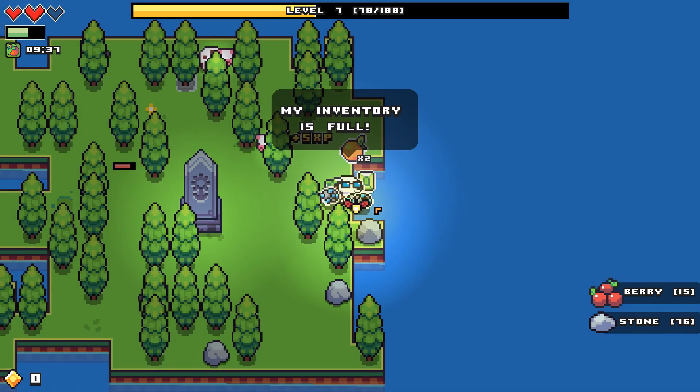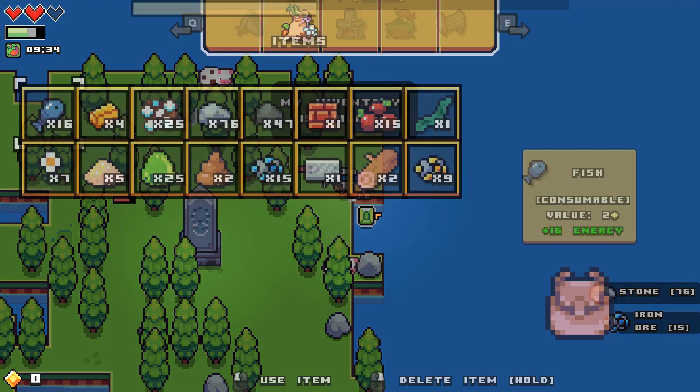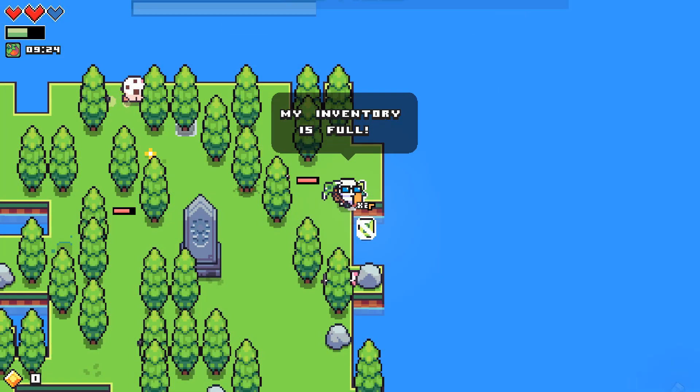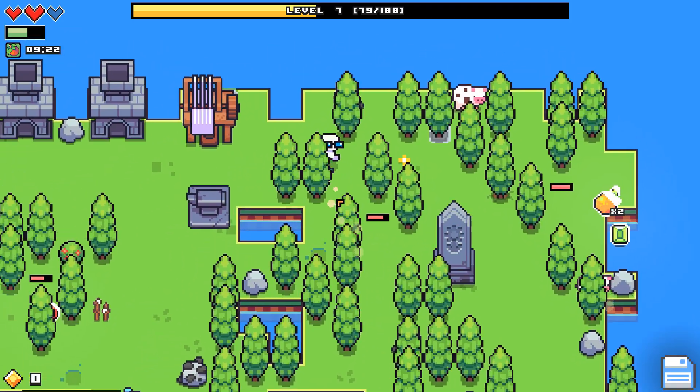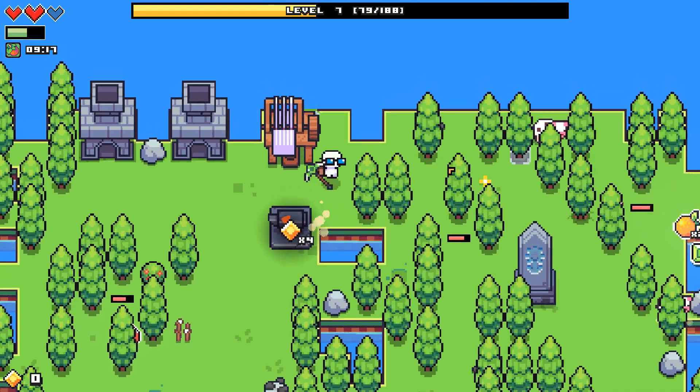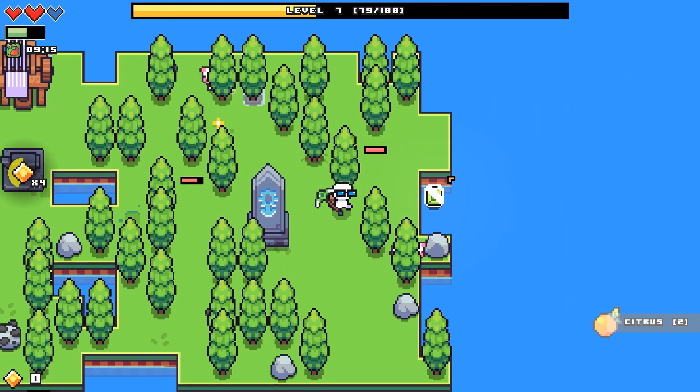I'm so afraid of killing the cows. My inventory is so full - I need a vault. Maybe the vault should be the next thing that I unlock. I think that might be the thing I need to do. So many trees. Let's get rid of my gold - I'll turn that into coins.